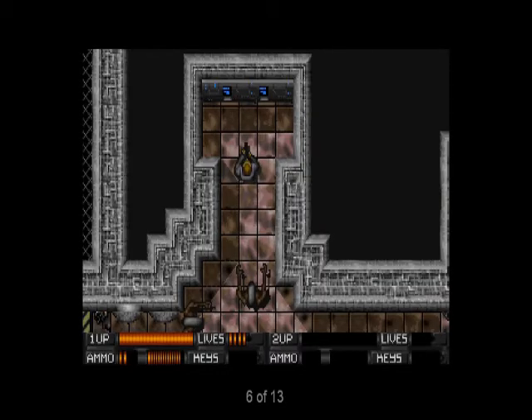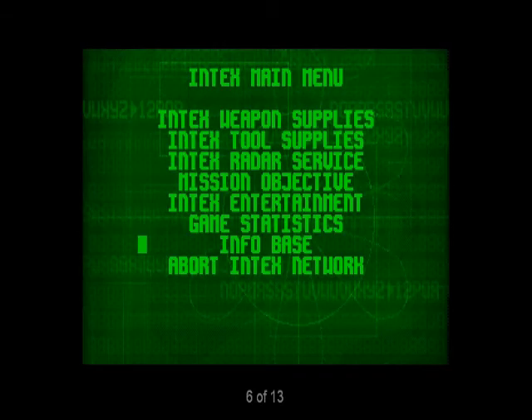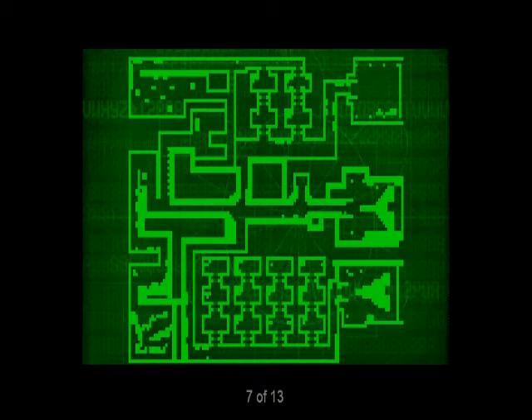Scattered around each level are in-text computer terminals. Logging onto a terminal allows you access to lots of helpful information and services. Radar readouts of the current level and structural information help you identify and deal with the objects you will encounter. These terminals are also where you type in the access codes to start off in a different level. Fortunately, there's one very close to the game's starting point. This radar screen, accessible from any in-text terminal, is a necessary tool for navigating the labyrinth levels of Alien Breed.